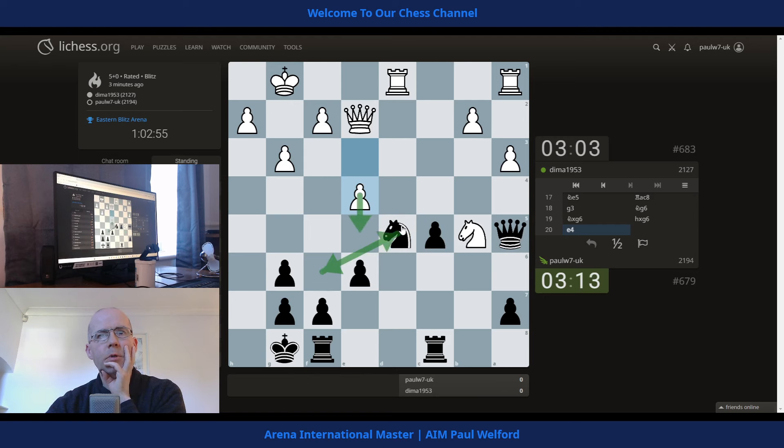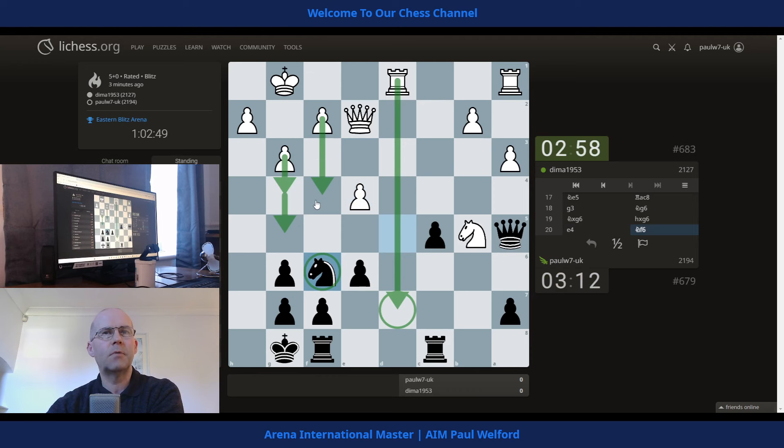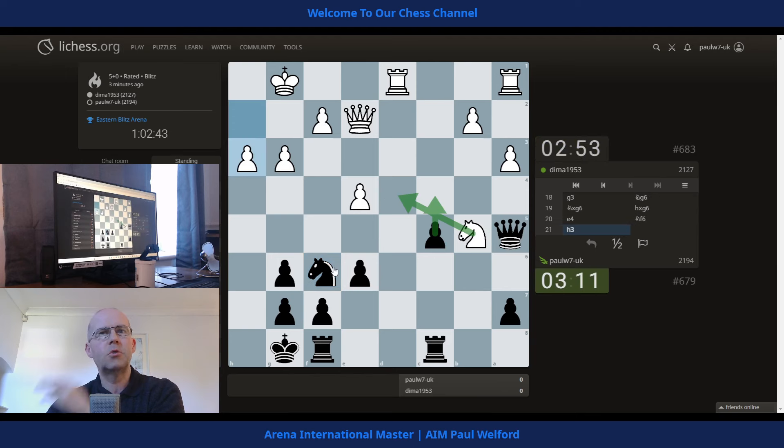If he ever pushes down I just go back again, so it feels like a nice square here — it helps to guard against the rook coming in. Maybe he can push everything forward at some point, but otherwise I'm just going to try and push. It weakens d4 and allows the knight to jump, but does create a threat. If the knight goes here we can just push on immediately. I'll just push the pawn — it weakens this, obviously gives my opponent d4 for the knight, but if you do it I think I'm just going to push straight on.